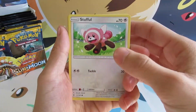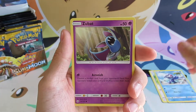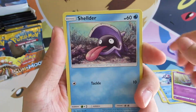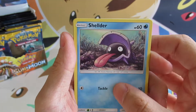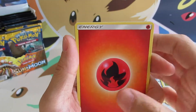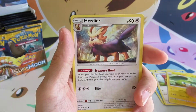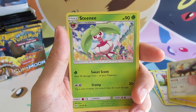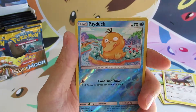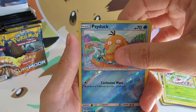So we have a Stufful, a Puplio, a Zubat, a Shellder — once again with the old school art, really like that — a Yungoose, a Fire Energy, a Charjabug, a Herdier, a Stantler, and a Reverse Holo Psyduck. Do we get a hit?